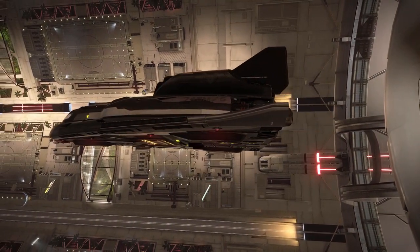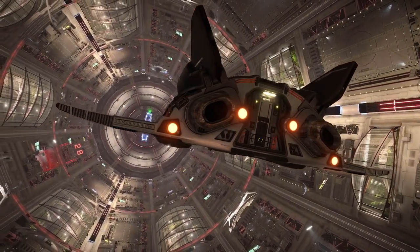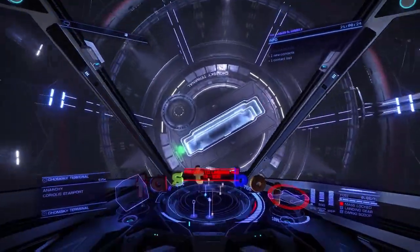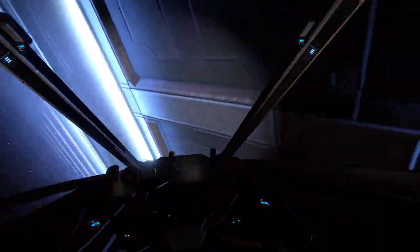I recommend you choose a small ship — something that can fit through the station airlock at any orientation, and has either size 2 or 3 thrusters. This leaves you to decide between the Sidewinder, the Hauler, the Viper Mark III, the Eagle, the Imperial Eagle, the Imperial Courier, or the Adder. Don't get too attached — you will be blowing up this ship a lot. Accidents happen, and these ships are not exactly tanks. Good thing they are relatively cheap.